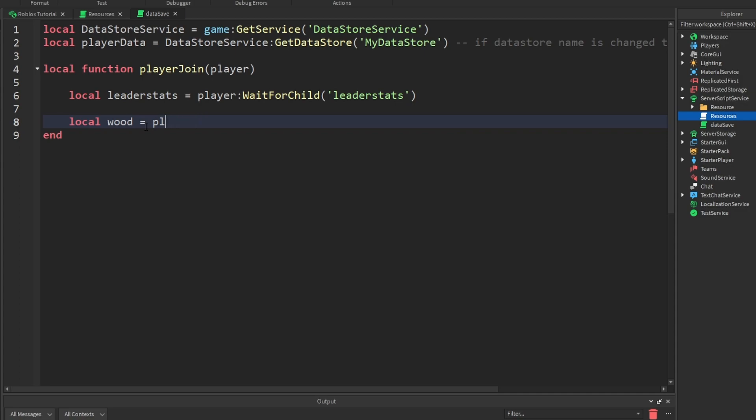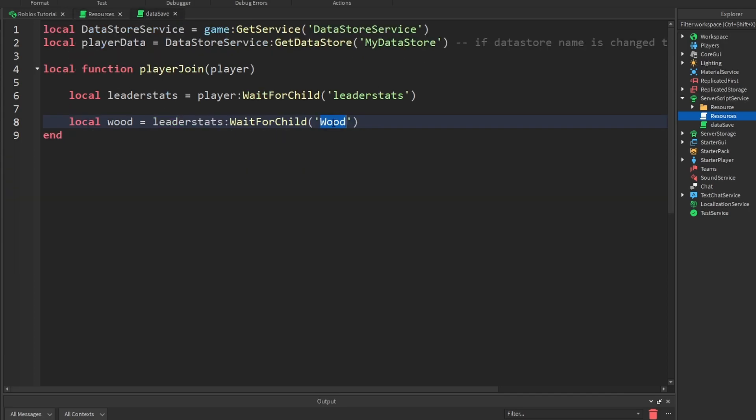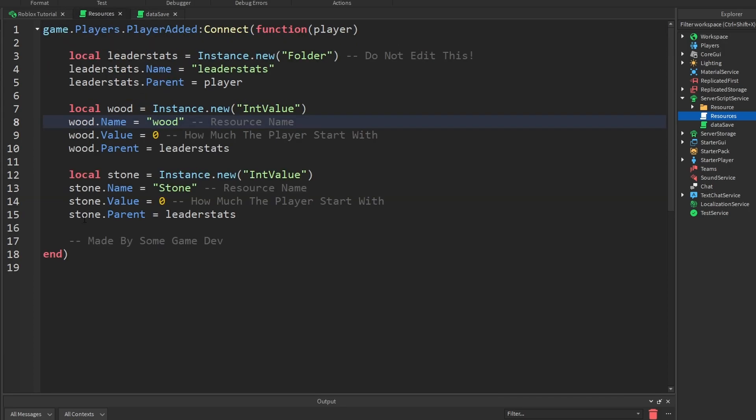So: local wood is equal to leaderStats:WaitForChild('Wood'). Now the name of this variable doesn't matter — you just want to remember it. But over here, this has to be specific. Inside your resources script, this has to be exactly the same name. If this is lowercase and this is a capital, it won't work — it's case sensitive. So whatever money or item you're getting from your leaderStats script, you're going to want to make sure it's the exact same name over here.